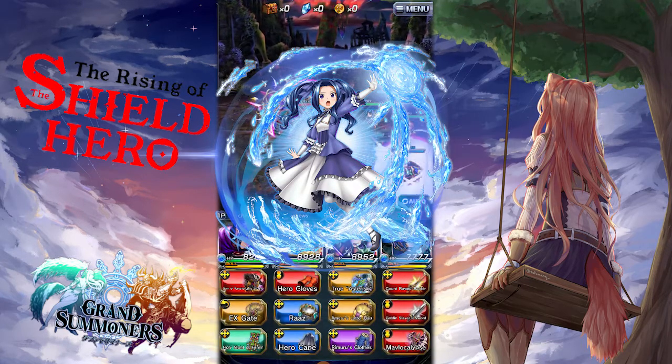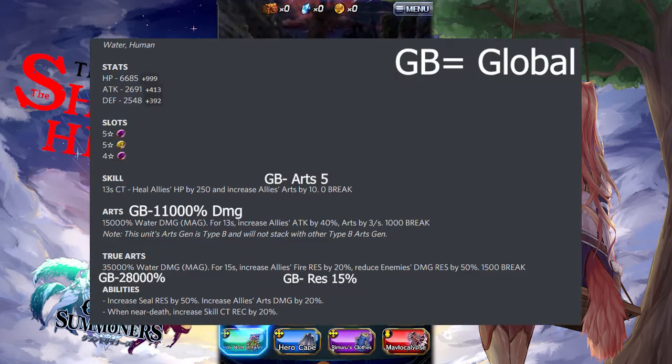Melty is a water human unit. Her stats at max are 6,685 HP, 2,691 ATK, and 2,548 defense. Her slots include a 5-star magic, a 5-star support, and a 4-star magic. Her skill has a 13-second cooldown — it heals allies' HP by 250 and increases allies' art gauge by 10 with a 0 break. For her art, she does 15,000% water damage magic, and for 13 seconds she increases allies' attack by 40% and art gauge by 3 per second with a 1,000 break.